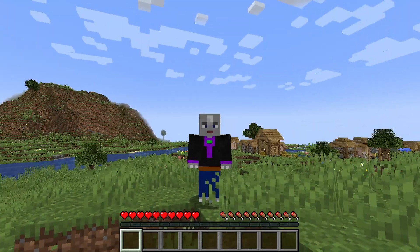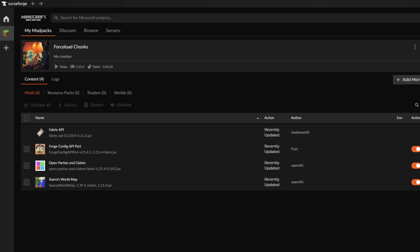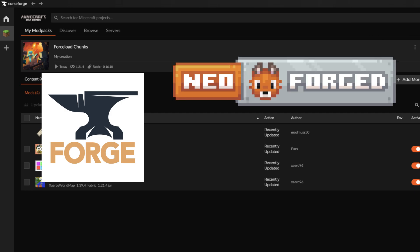So let's dive in. First things first, you'll need Xero's world map mod installed, along with the open parties and claims mod, since that's what powers the chunk claiming and force loading features. I have created a new instance of Minecraft 1.21.4 with the Fabric mod loader for this demonstration. However, these mods are available for Forge and Neo Forge as well.